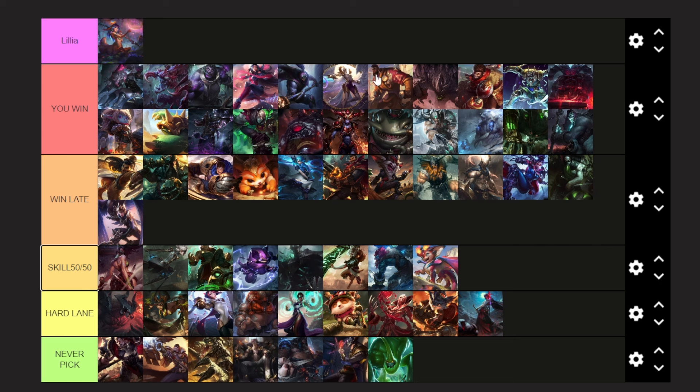Even the way you build changes by matchup. For the 'You Win' tier, build normal Liandry's into Riftmaker. For some 'Win Late' characters, you also build normal Liandry's into Riftmaker. For characters in 'Skill 50-50,' 'Hard Lane,' and half of 'Win Late,' you're building Rylai's second. Building Rylai's second actually allows you to start killing some of these characters — especially in 'Win Late.' Prime examples are Sion, Graves, Akshan, and Pantheon. With Rylai's you can absolutely start dueling them since they're slower. Same for some 'Skill 50-50' characters — getting Rylai's makes the matchup way easier.